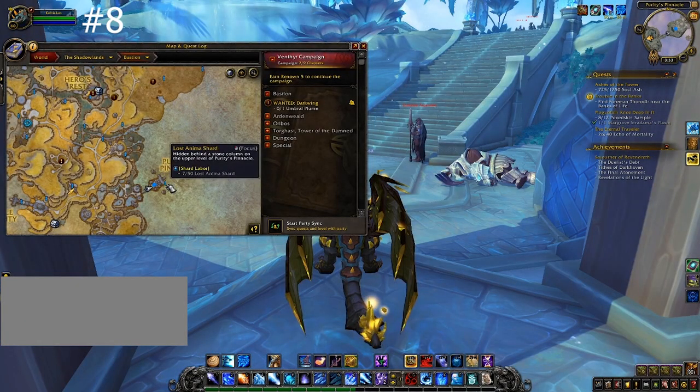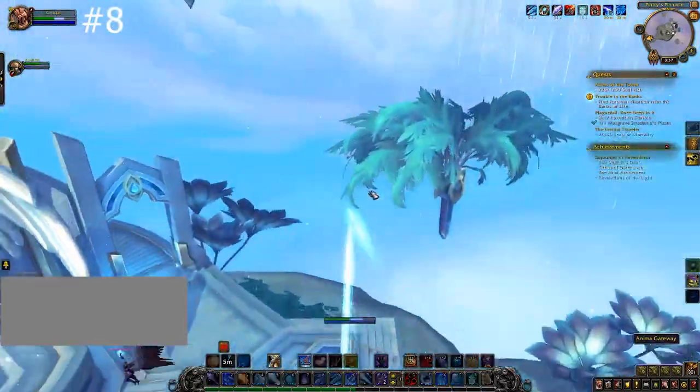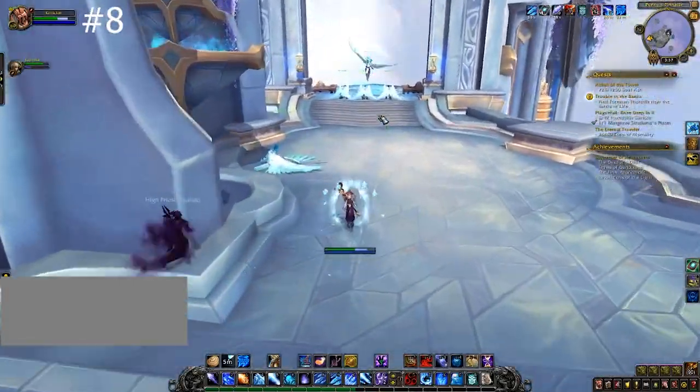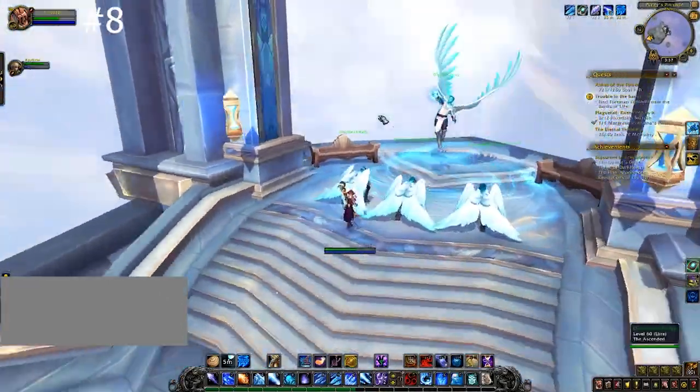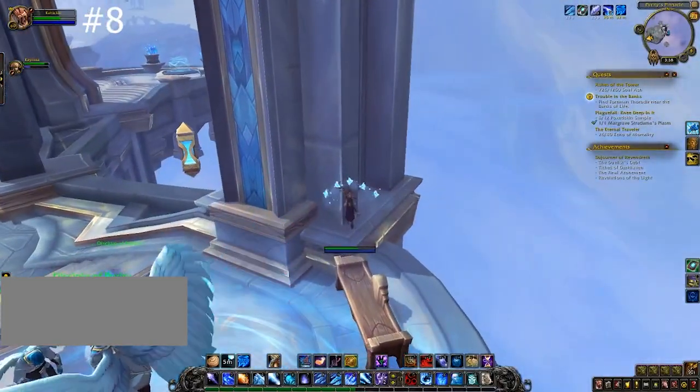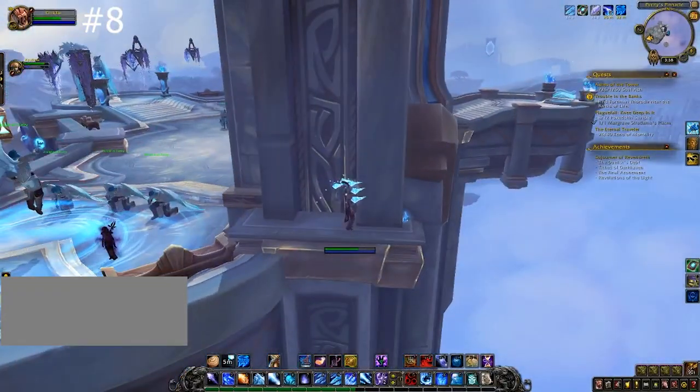For number eight, go to the friendly territory within Purity's Pinnacle, then wander all the way to the back and do a death walk on the ledge where you'll find your next droplet. Do note these are affected by line of sight, so you're going to need to go all the way out there.